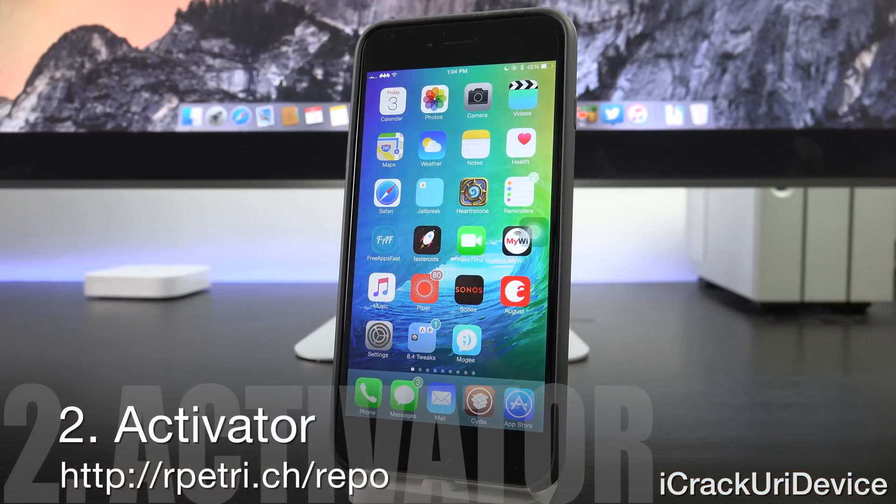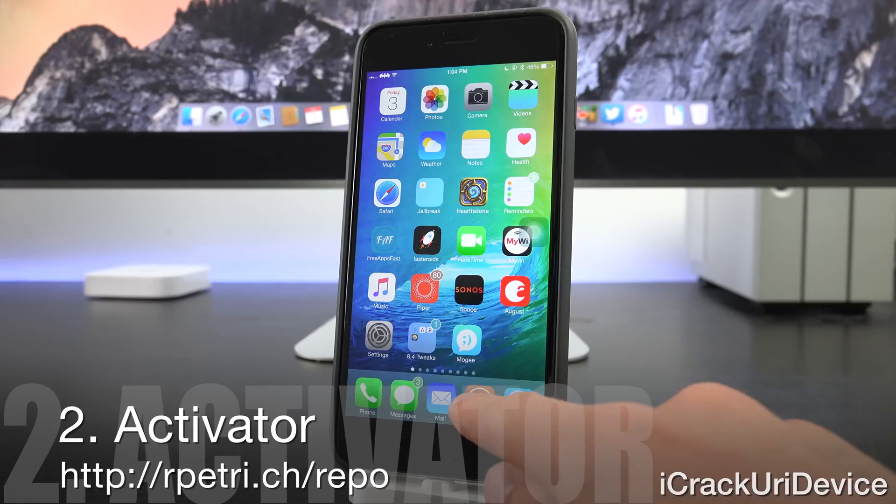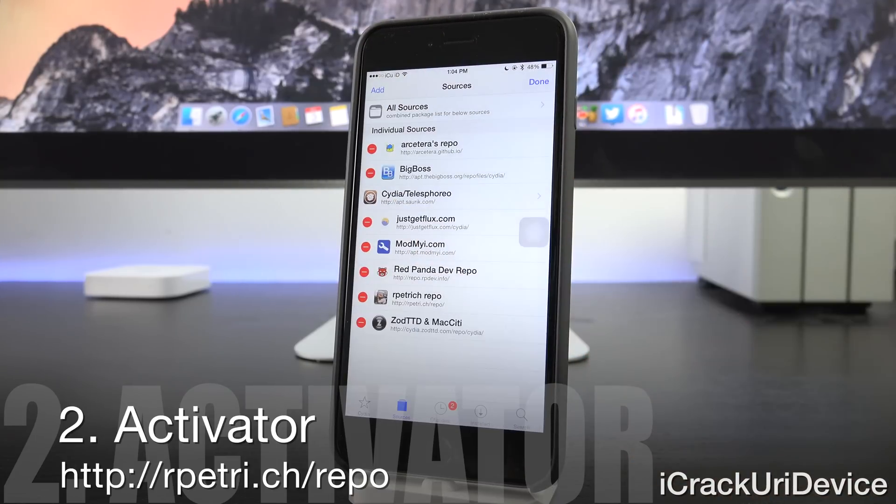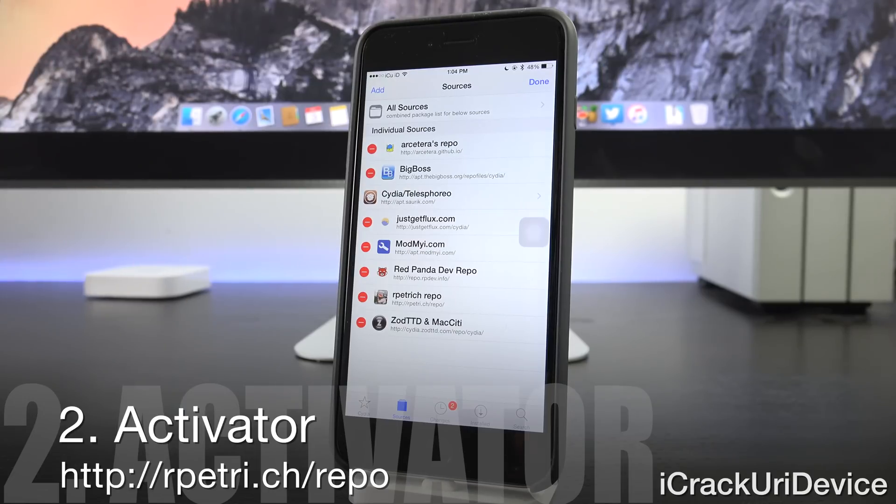Next up we have Activator, which is a really great tweak by itself, but some of the tweaks highlighted later in the video rely on it to function. Currently the latest version of Activator on the public repository is not compatible with 8.3 or 8.4. So you need to add the custom beta repo — it's just R-P-E-T-R-I dot C-H forward slash repo. You can add it by going inside of Sources, tapping Edit, followed by Add. The source will also be listed on the screen and in the more info below.